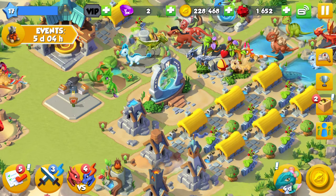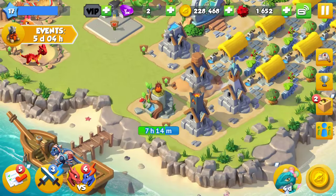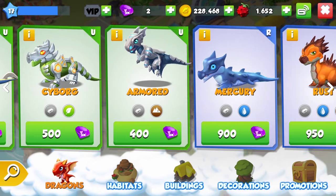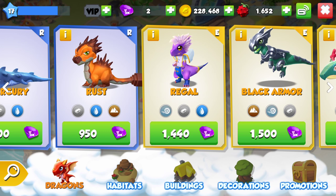To get rust, all you really have to do is get metal, water, and dust — actually, to get rust you just need metal and a dragon that has dirt and water. In this case I used metal and mud and they made him the first try. He's a really good dragon.